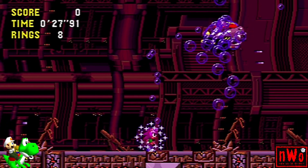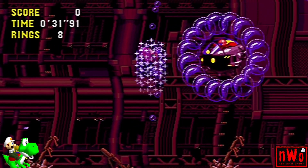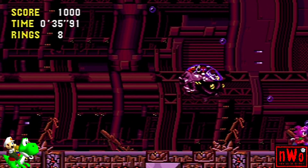It would be faster if we skipped the invincibility and did Sonic's bubble trick, but since we have a double jump, what we're going to do here is wait until the bubble starts spinning around, do a full jump, then our double jump, and land right on top of Robotnik to kill him.